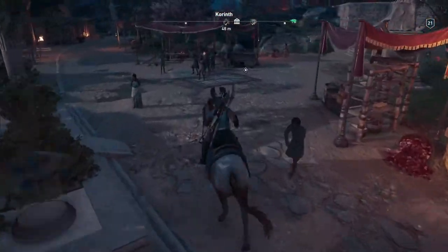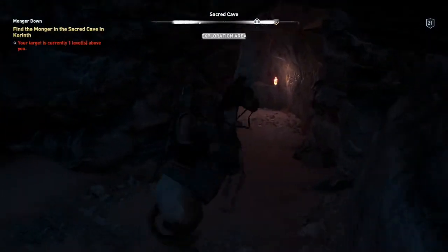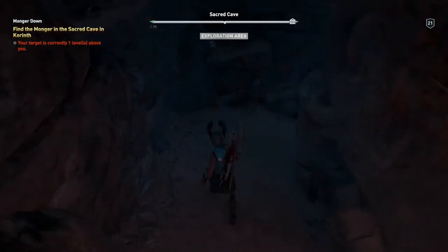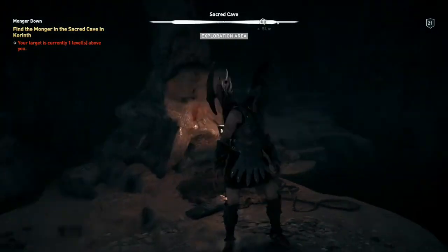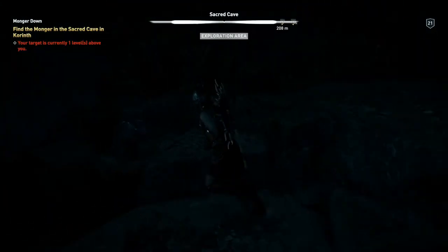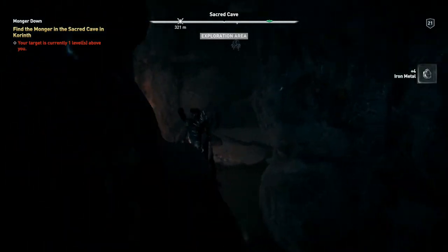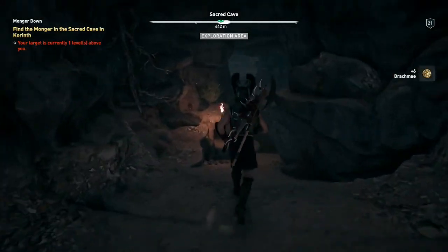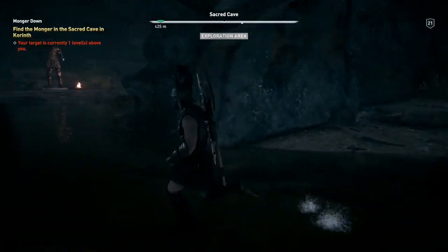What on earth is that kid doing? Right, let's go and ride in style. Okay, so it won't let me go in with Phoebe — why not? Right, so the target is one level above me, but hopefully that's not going to be too difficult. Whereabouts is it that we're supposed to go — is it this way? Yes. I see stuff — oh no, that's not anything. The Monger is down here.